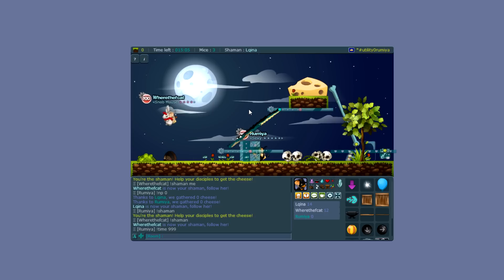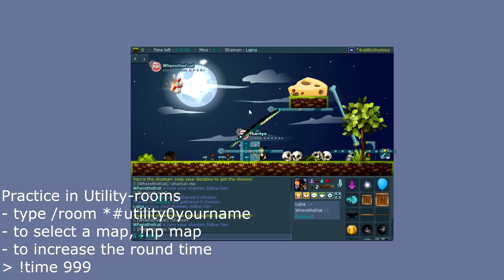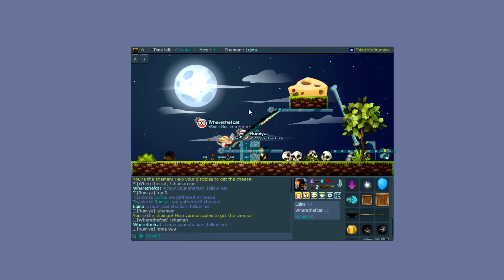As you can see it's not really all that hard. You can always go into utility rooms — just replace my name with your own and you're pretty much good to go. We'll be adding some example maps so you can see how to handle certain scenarios. If you have any questions, feel free to ask — good luck being a shaman, bye!